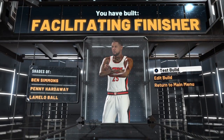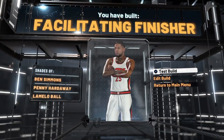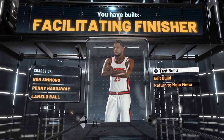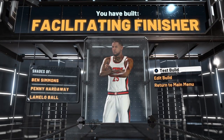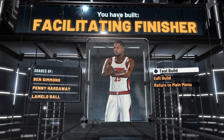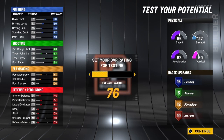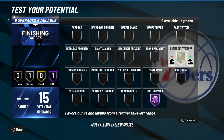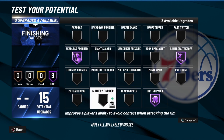And there you have it — only at Ant Lives the channel. We now have Ben Simmons' exact build for facilitating finisher. Don't forget to like, share, and subscribe. Now I'm going to test this build — and by that I mean I'm only going to show you where I place the badges. If I was to use this epic first Ben Simmons build... let's go with slithery finisher for sure.